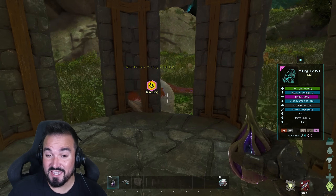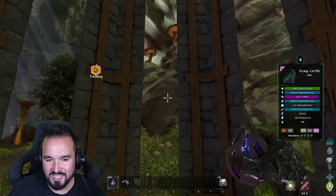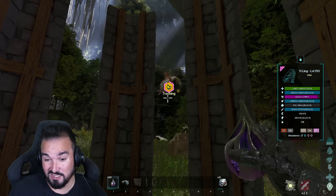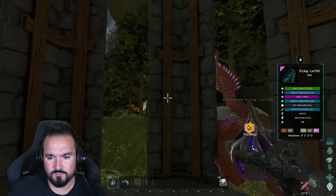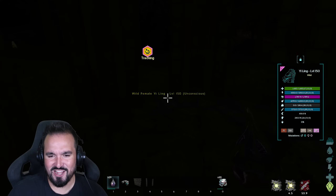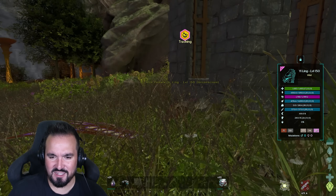We got the feeding. It can be done. So that second dive bomb after the first feed is a bit icky — it's going to hit you, but if you want to try and risk it and get a feeding, you can. Speed up the process even further. There we go. Knocked out. A level 150 Yiling knocked out.